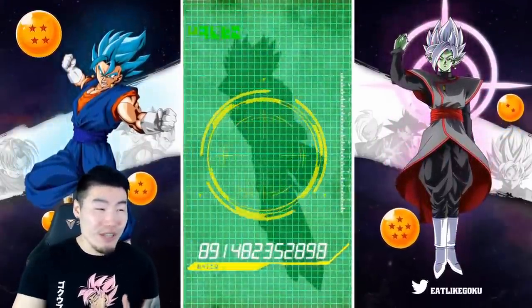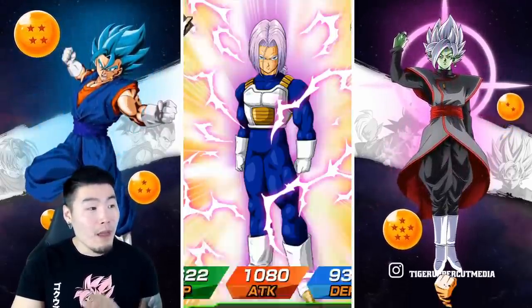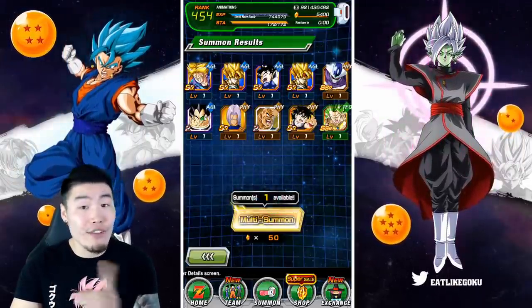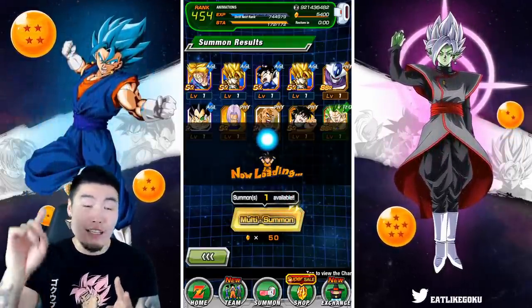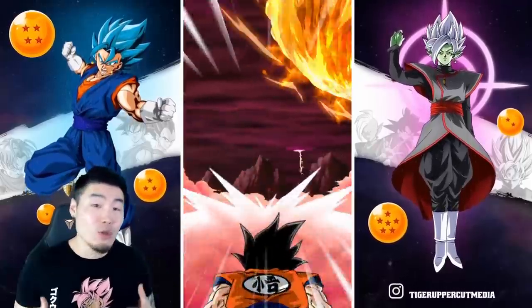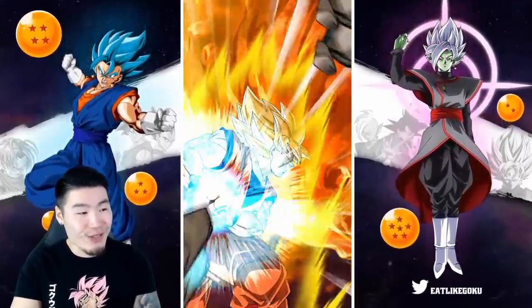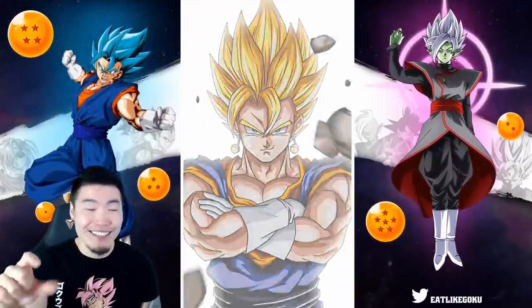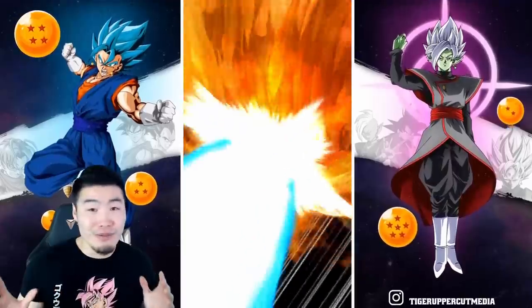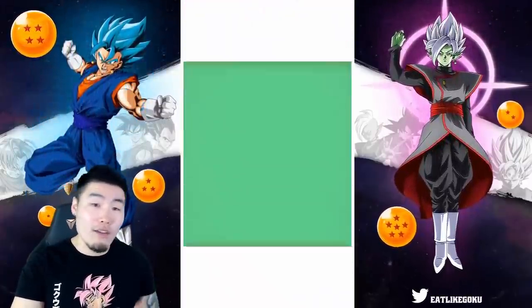A major change to these animations is that you now don't need Vegeta in your summons to get a Vegeta fusion. All you need is to get the gold text, and if you get the gold text then you are guaranteed a Vegeta fusion regardless of whether or not Vegeta flew in. That's a new animation — the gold text animation — you can have any combination of characters flying in and the fusion will happen as long as you get gold text.